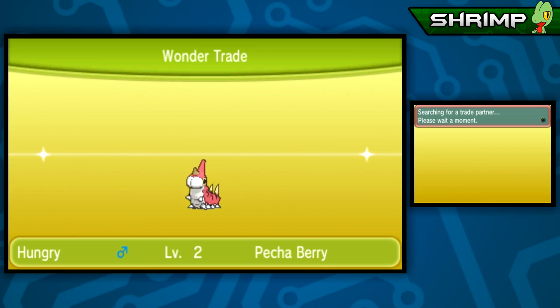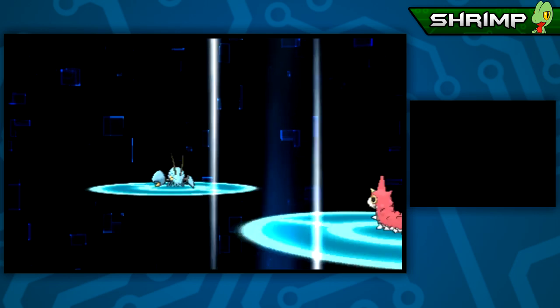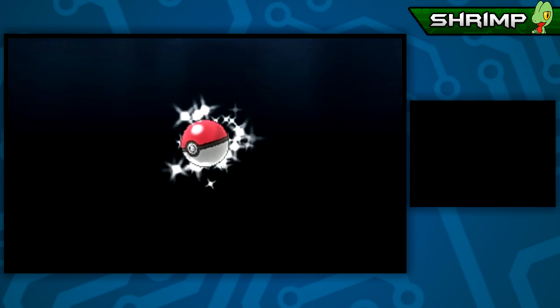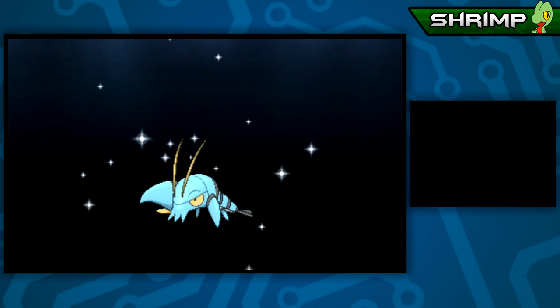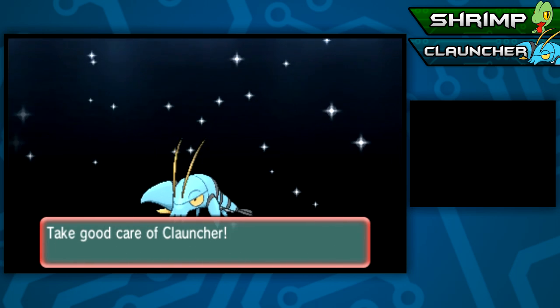Hopefully we get something good. Oh, he's got a Petaya Berry - I probably should have taken that. Just as a reminder of the rules: if I get a duplicate Pokemon, the modified dupes clause for the Wonder Lock means I have the opportunity to trade them away. So we're trading with Jesse from California. I've currently got a Wurmple, a Poochyena, and a Zigzagoon. And we get... not Skrelp - it's a Clauncher! Unfortunately we don't get to nickname this one since it's a traded Pokemon. Take good care of Clauncher - I will do just that.